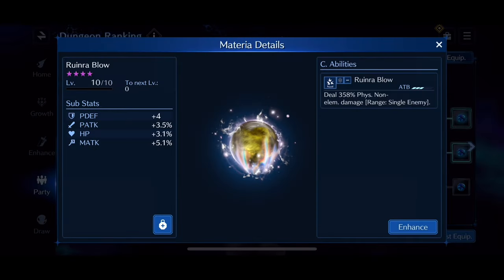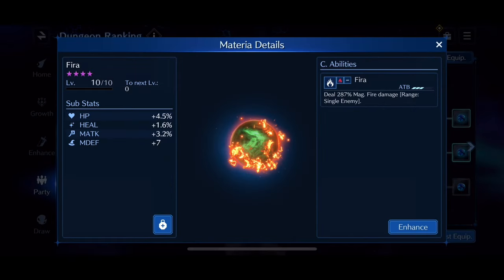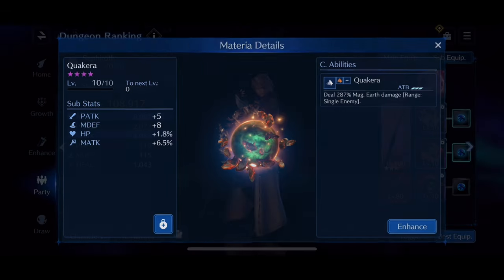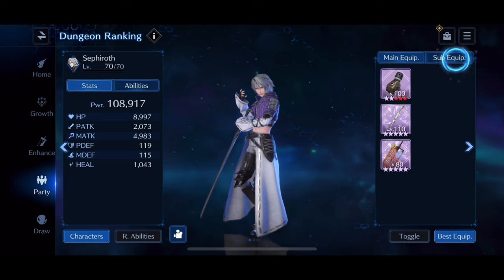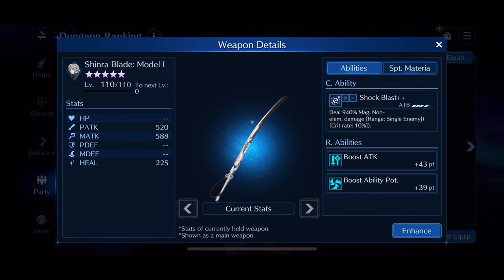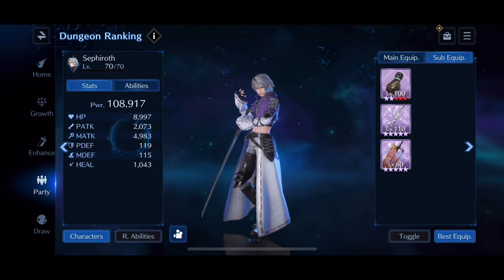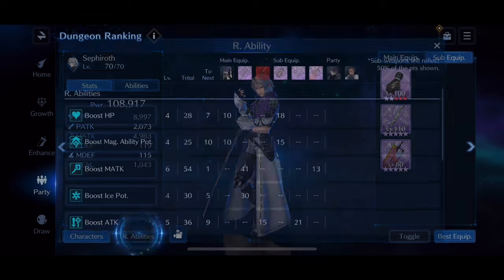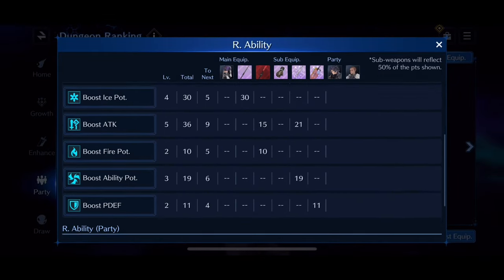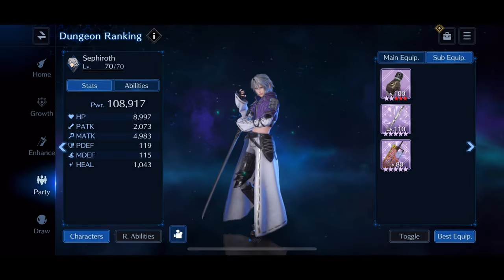Sephiroth's materia are mostly stat sticks. Ruin Roblo has some good magic attack on it. Phyra is going to be one of the main ways he deals damage, specifically single target. Quaker is just a stat stick with good magic attack. For sub-weapons: Power Soul level 100 OB-7, Shinra Blade Model 1 at OB-10 level 110, and the free holiday event weapon for Cloud. Sephiroth is sitting at almost 5k magic attack. His R abilities include a party magic attack boost.